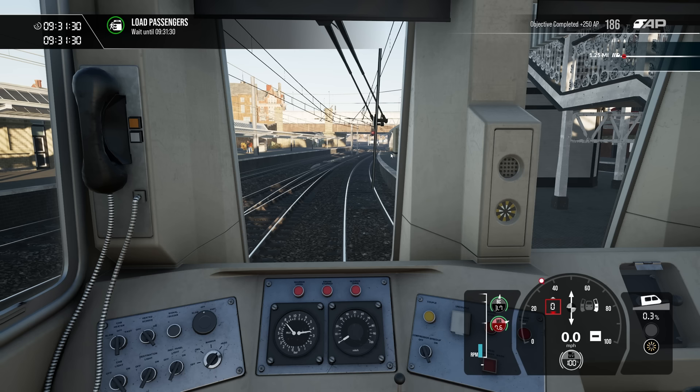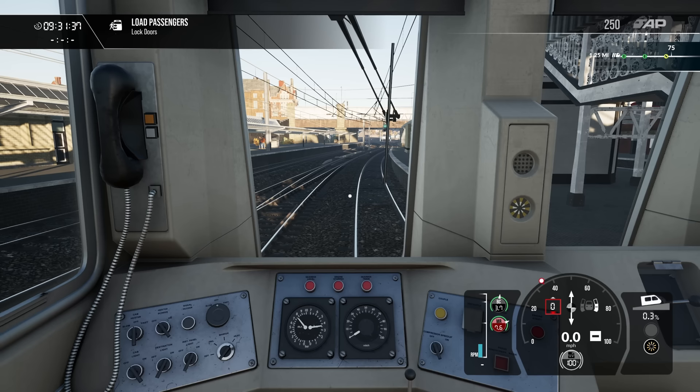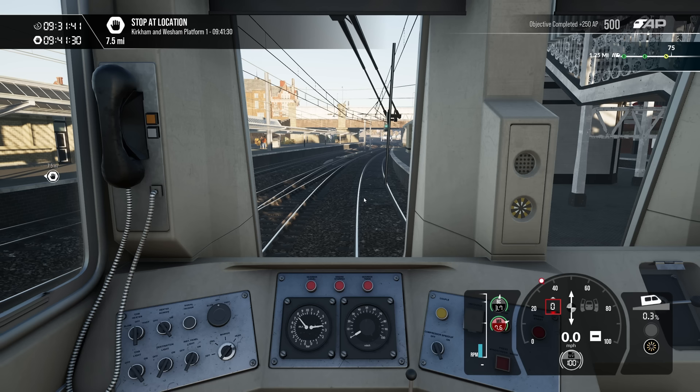Right — lock doors, wait for the green. Lock right. When the doors shut, look what happens — I'm not pressing anything. You get a little buzz buzz from the guard. That's awesome.